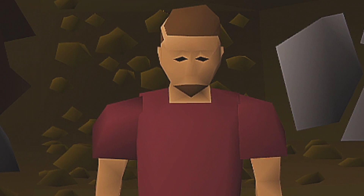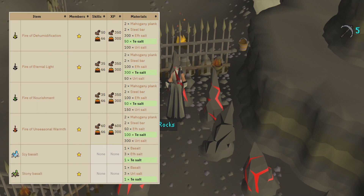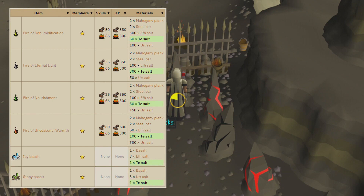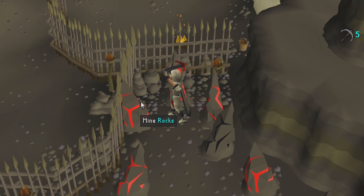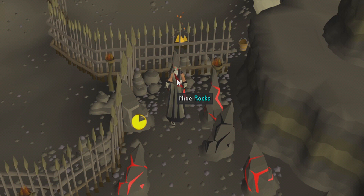Tea Salt is a type of salt mined in the salt mine underneath Weiss after completing Making Friends with My Arm. Along with F Salts and Earth Salts, it can be used to light permanent light sources such as campfires — probably most notable in the cave where Cave Horrors and the Giant Mole are. This salt is also used to create Stony Basalt (teleports to Troll Stronghold entrance below the climbing rocks) and Icy Basalt (teleports to Weiss). Mining Tea Salts requires level 72 Mining, yielding chunks of 2 to 6 and granting 5 Mining experience per chunk.